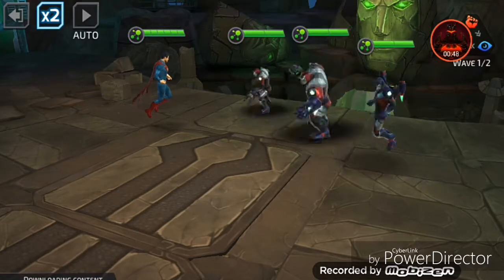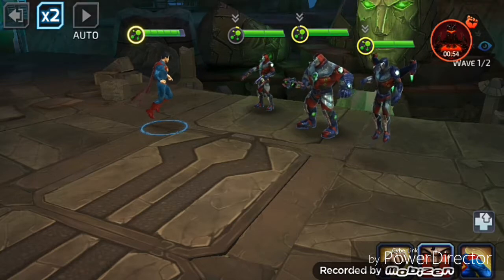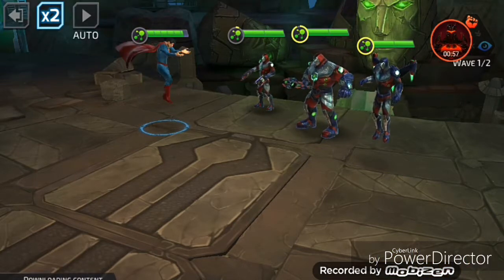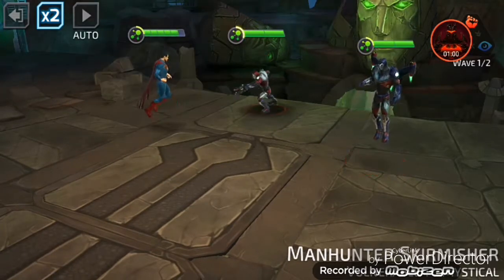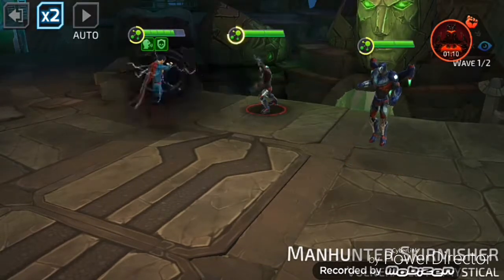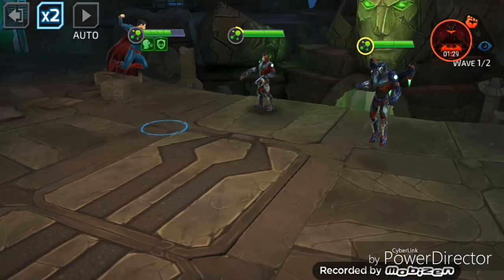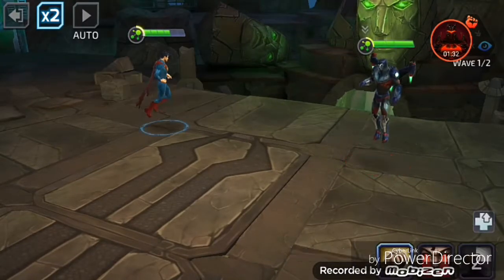Superman's second move is heat vision — he just blasts the heat vision at you. And then this one uses the taunt effect, so they all attack him instead of the rest of your team. That seems like a Superman thing to do — he puts it on himself to help others. So Superman here, pretty dope.